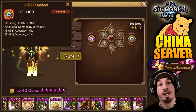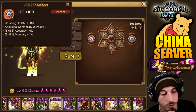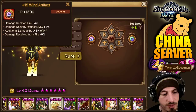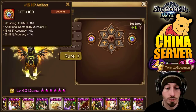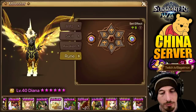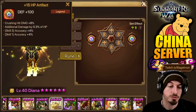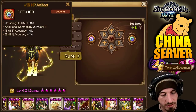Here's extra accuracy — crushing hit damage plus 8%, additional damage by 3% of HP. He's got additional damage by a percent of HP on both artifacts. This is a defense primary, this is an HP primary, and then the extra accuracy for skill 3 accuracy — that's not even skill 3, so that's basically nothing. Skill 3 accuracy is a nothing stat — skill 2 does the turn cycle and the strips. Skill 1 accuracy is the only one that matters because it stuns.